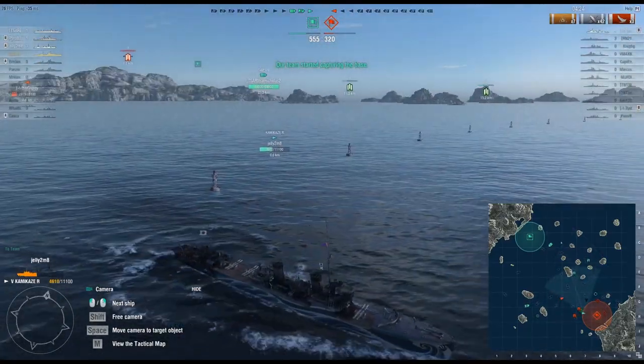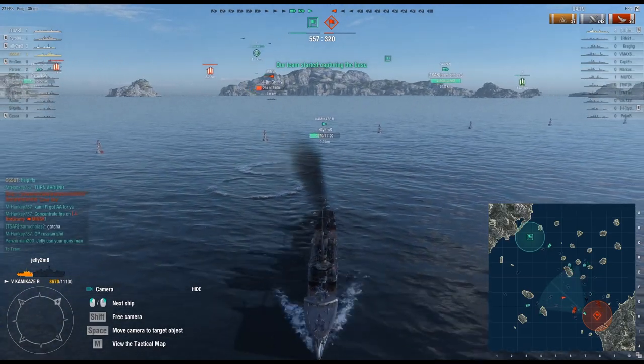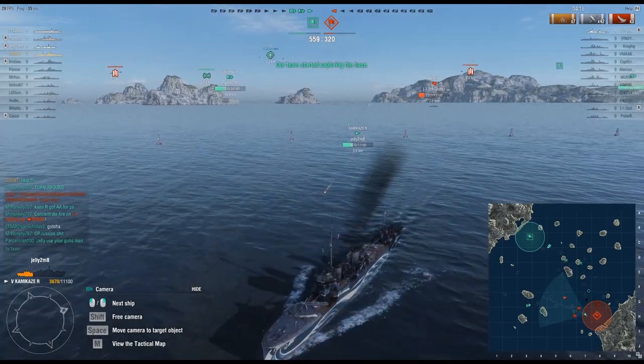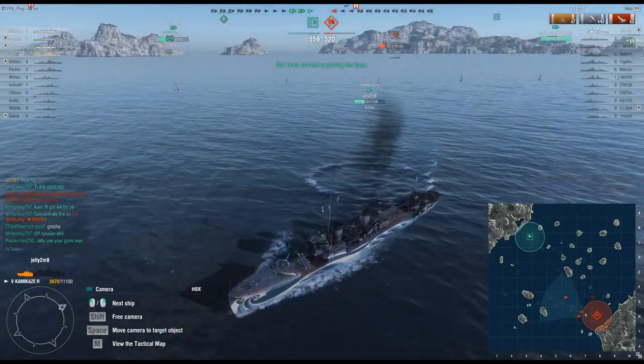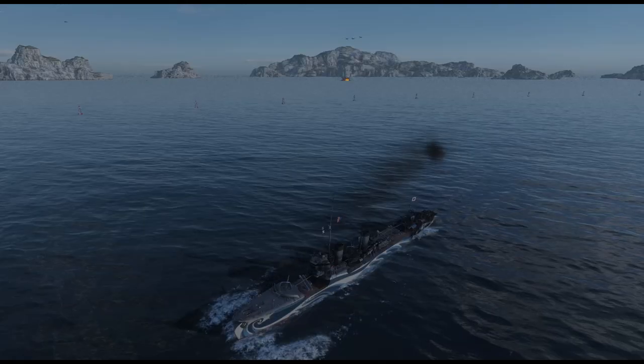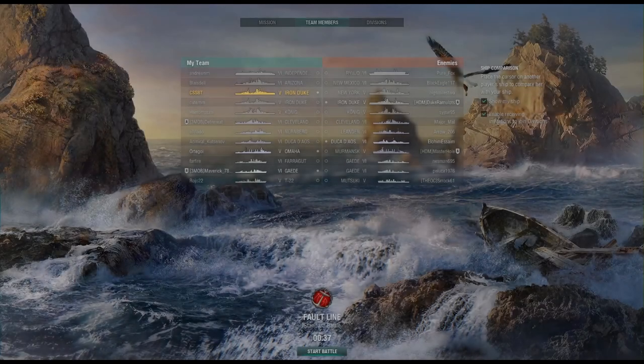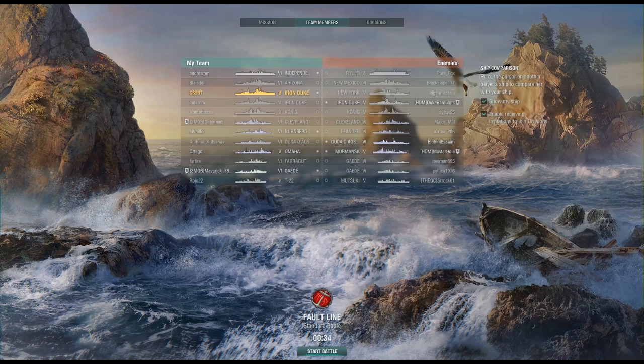Being a premium ship purchased with cash, a lot of people see the Saipan as pay-to-win, because even though it's a tier 7 carrier with limited hangar capacity and smaller squadrons, it not only gets tier 9 aircraft which are fast, powerful, and durable, but it's also essentially one of the only American carriers that can field fighters and torpedo bombers simultaneously without employing dive bombers. In other words, its potential to maximize effectiveness when it comes to air superiority as well as surface strike is second to none.